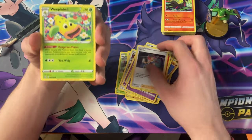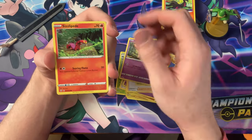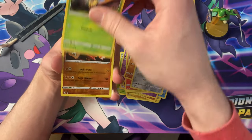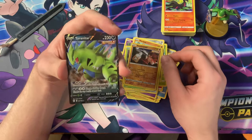Fire energy, Phoebe, Weeping Bell, Bisharp, Baltoy, Sizzlipede, Mankey, Pawnyard, Blipbug, the Reverse Stonjourner — and another Tyranitar V.